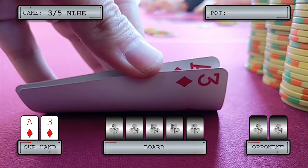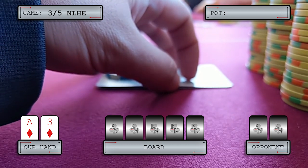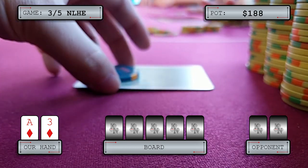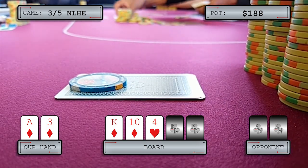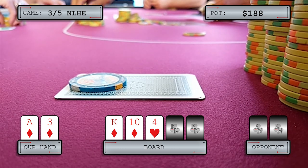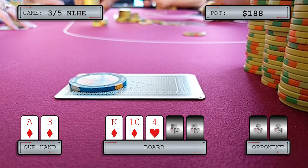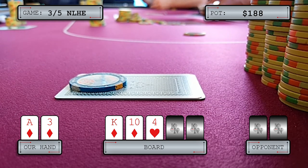We are now six-handed in the hijack with ace-three of diamonds. Under the gun plus one makes it 20, we call. Cutoff makes it 60 — this is the same player that three-bet me in the previous hand. She's been very active three-betting but showing good hands. Under the gun calls and we make the call, going three ways to the flop of king, ten, four with two diamonds. It checks to us and we donk lead for five. Lots of people don't know what to do with a min donk lead, especially without top pair or better — we just want to gauge her temperature. She makes it 100 with only 160 behind. Under the gun folds and we make the call.